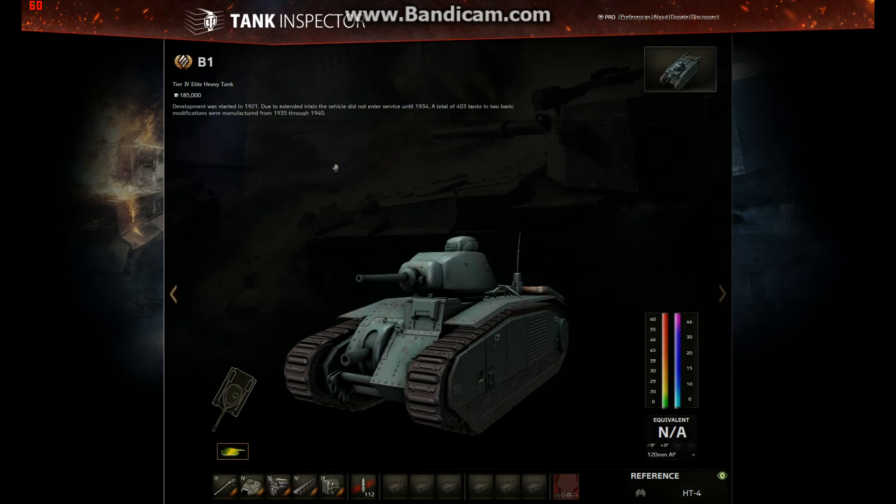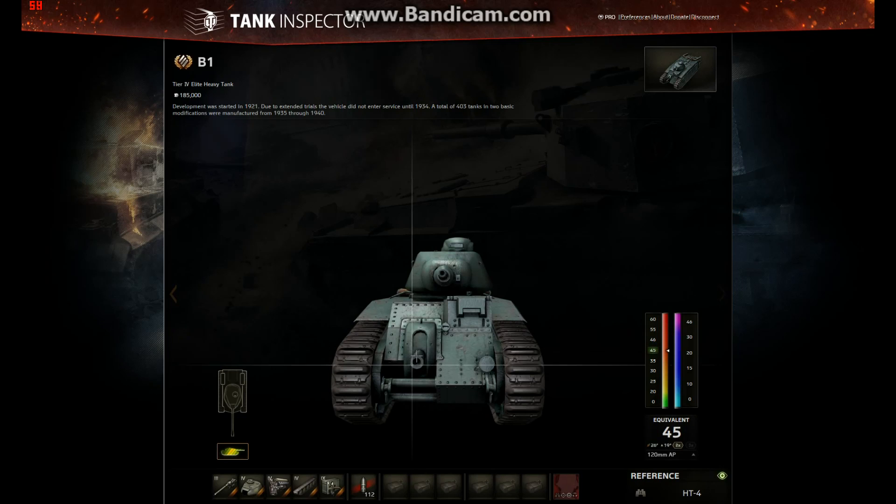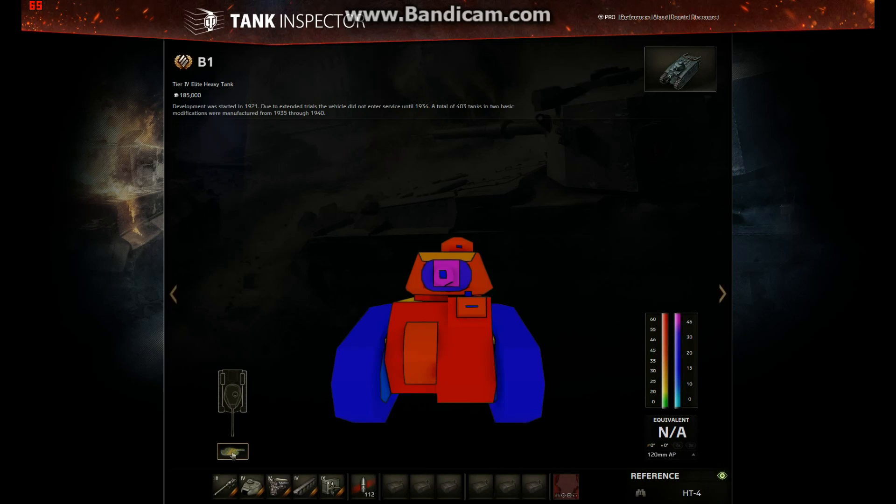The B1 armour in Tank Inspector — going to the colorized view, the front of the tank has 60mm of armour pretty much all over. However, there are a couple of areas with only 45mm: the section housing the large hull gun, and the driver's viewport.